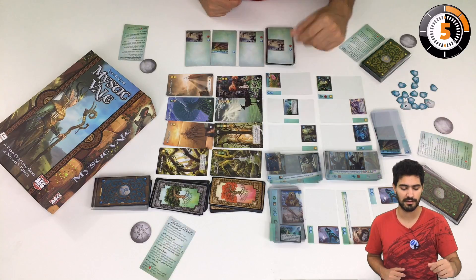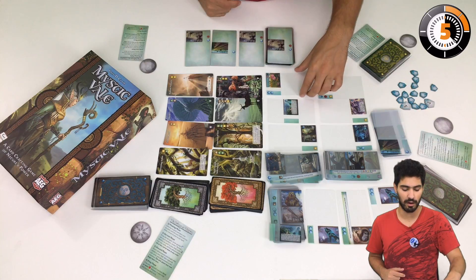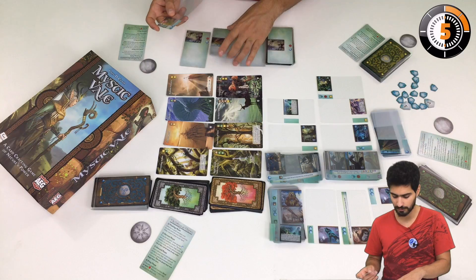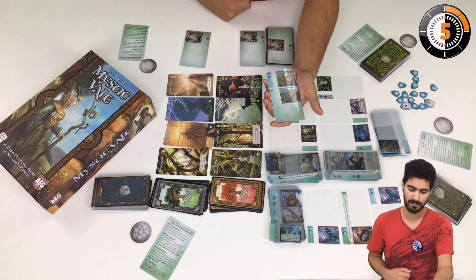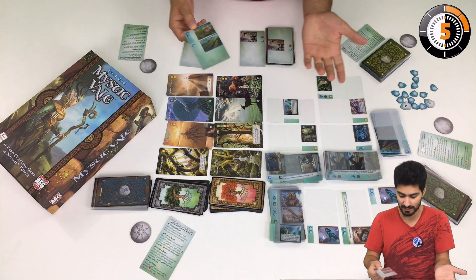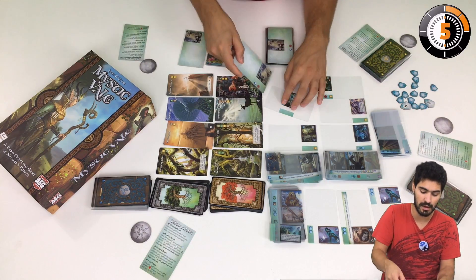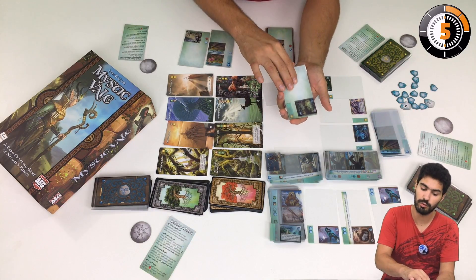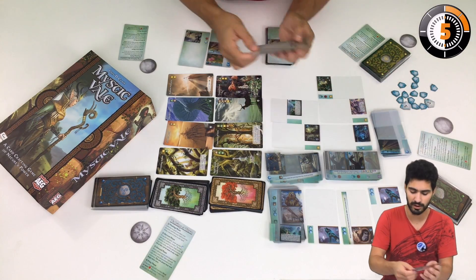Then I move on to the improvement phase, where I can buy cards from the rivers. I will buy an improvement — let's say this field of flowers. I put it on my fertile soil, and now I have two effects on this field of fertile soil. I could also improve this cursed land with the cleansing rain because it matches, but I could not put a podling because it would overlap. I do not have the liberty of overlapping old cards.